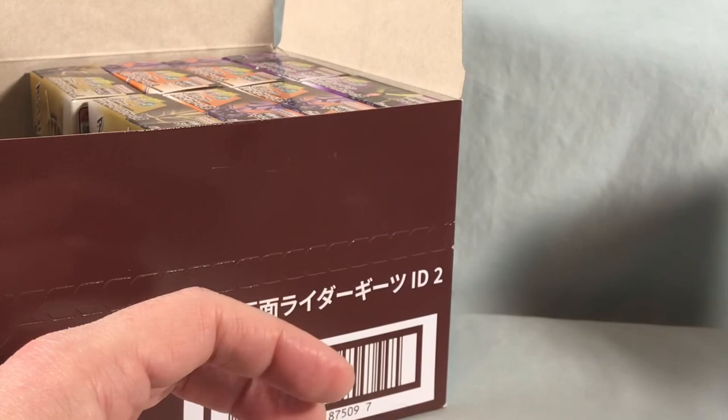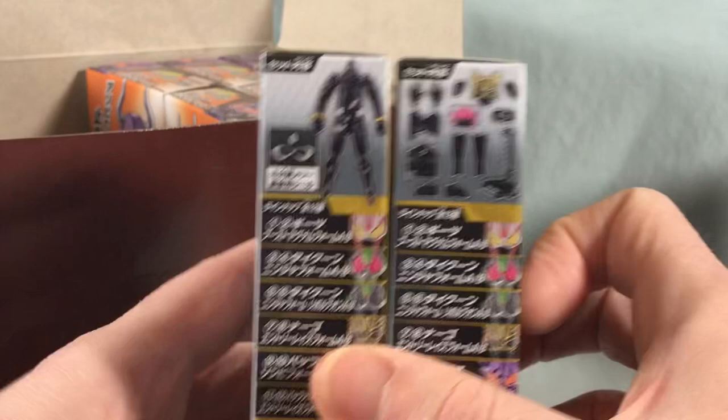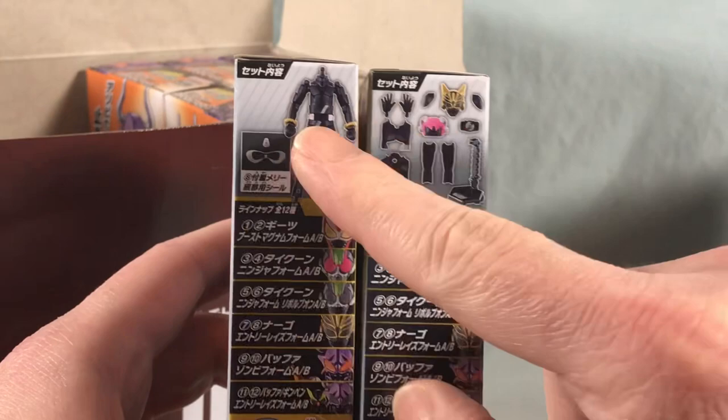Then up next we have Nago's entry form. You can see Mary over here, and you can see that you do get a helmet. If we could have gotten an extra one of these — I think the bracelets are molded in, we'll have to take a look when we open this box up. But I think they're molded in; they are stickers as well, but I think they're also molded in.